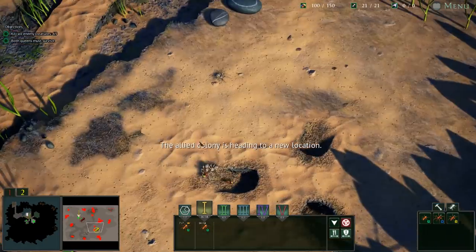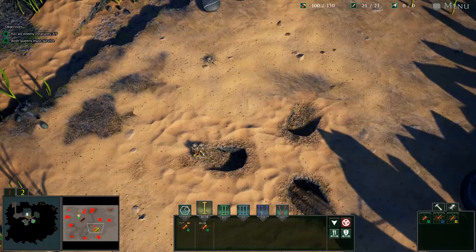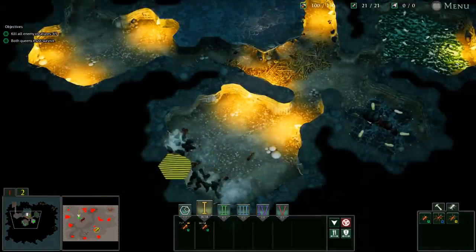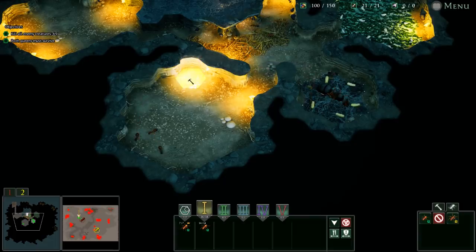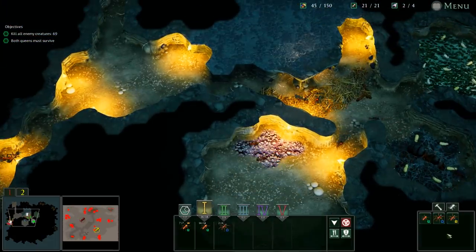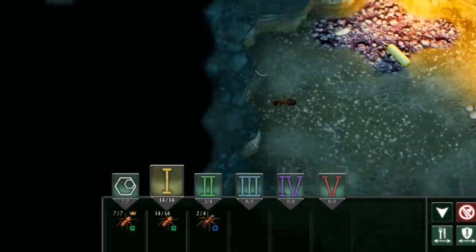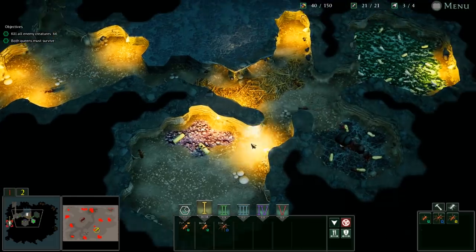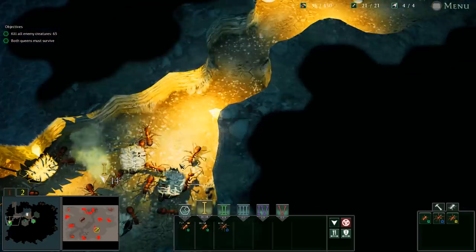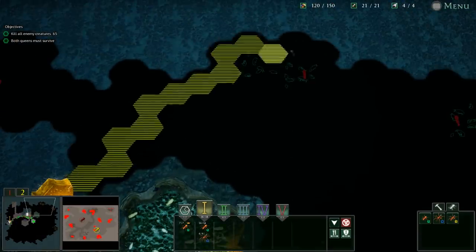There are spiders right outside their base and they're getting ambushed, so one of the first tasks is to get up here and kill the spiders so my friendly colony - which is made of a bunch of idiots - can do some stuff. We're building up an army. Workers cost 20 food and two to rehatch, but soldiers are 50 to place a tile and five to spawn. We've got four soldiers so far.